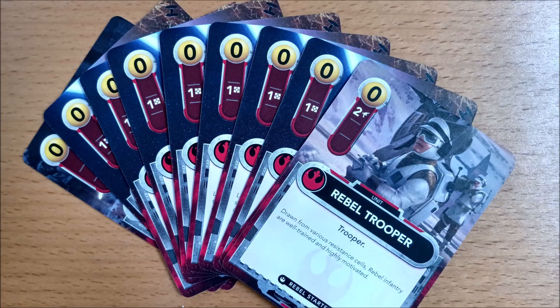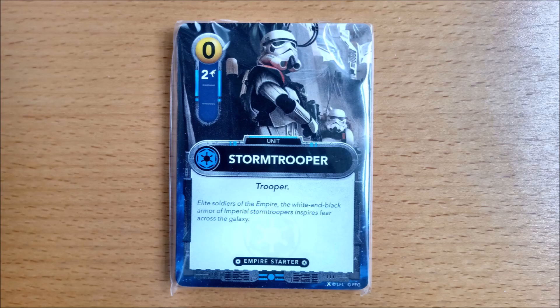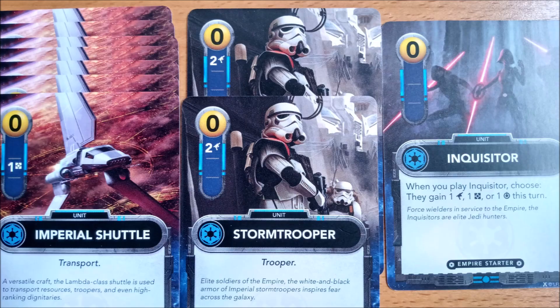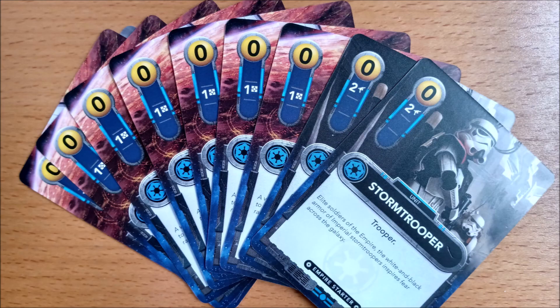You can tell these are Rebel cards due to the red colouring and the faction symbol. The Empire player will have 7 Imperial Shuttles, 2 Stormtroopers, and 1 Inquisitor. You can tell these are Empire cards due to the blue colouring and their faction symbol.